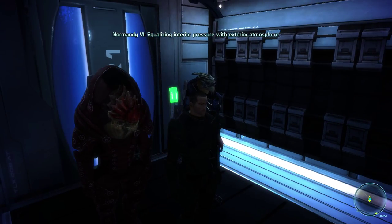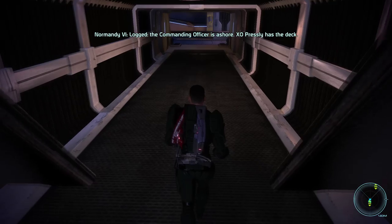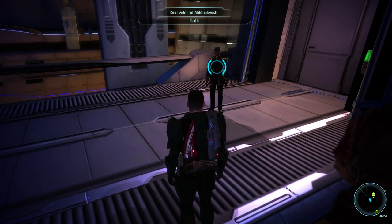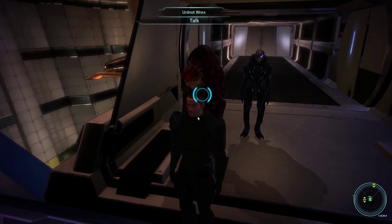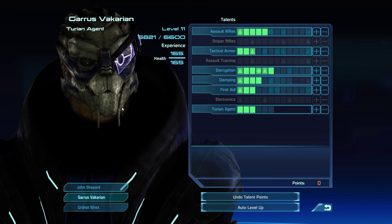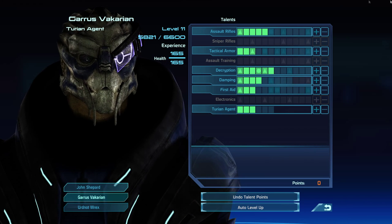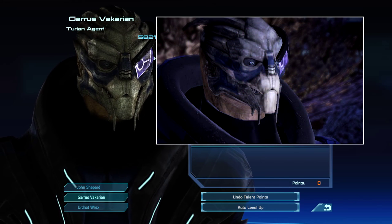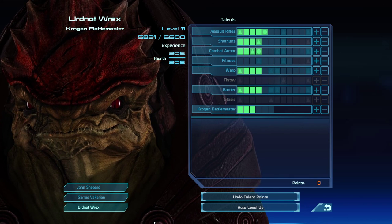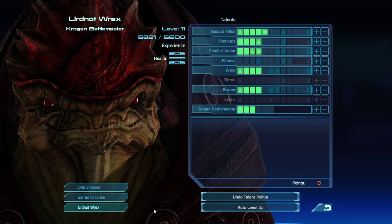Wrex and Garrus are my two main buddies. There's Rear Admiral Mikhailovich, but first let's take a look at Garrus — I think he looks the best. Just look at the detail on the skin there, he looks battle-hardened. There's just a lot of detail. Here's a comparison to what he looked like in vanilla Mass Effect 1 — he looks a hell of a lot better. And with this modification, here's Wrex. Oh, how could you hate a face like that?